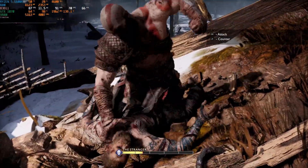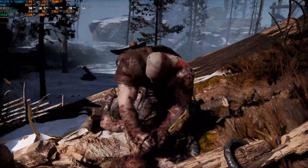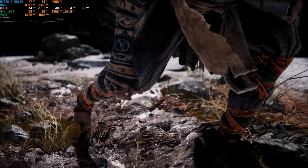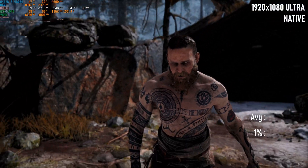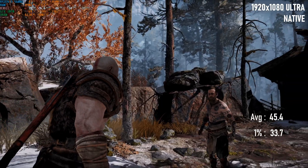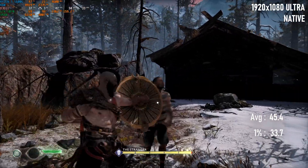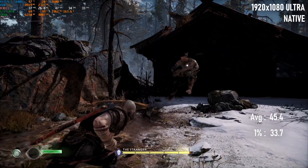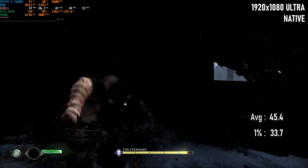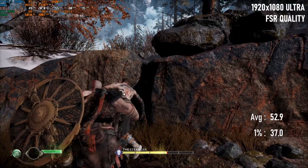That wouldn't make for the most exciting conclusion to the video, however, so I thought I'd see how much tougher I could make the tests. With quality cranked up to ultra, the native 1080 run was way down from high — averages are now down as low as 45fps, and 1% lows not far above 30. How much of a quality difference is visible at ultra is debatable, and I'll give you some comparison footage later on, but under ordinary circumstances I wouldn't much recommend this combination for the 1070. With FSR 2, however, we can claw a few of those lost frames back.